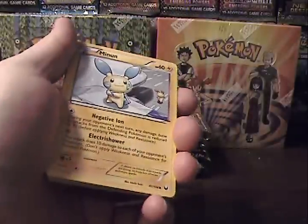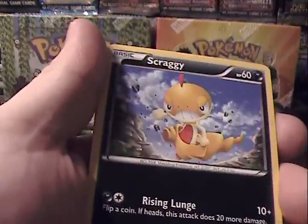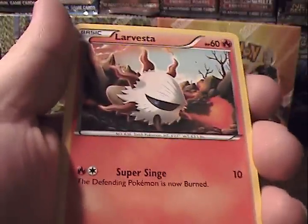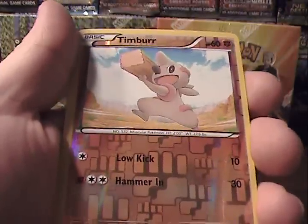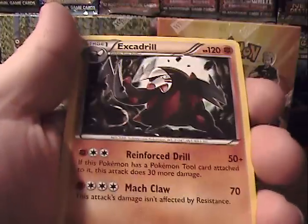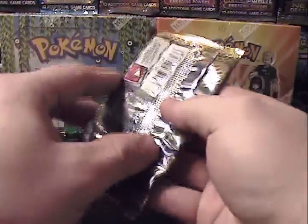Let's try and get through this relatively quickly. So let's start off with Minon, Dweeble, Scraggy, Timber, Arvesta, N, Dark Claw, Ivysaur, Timber Reverse — that's just a common — and Excadrill Rare. So nothing too huge there.